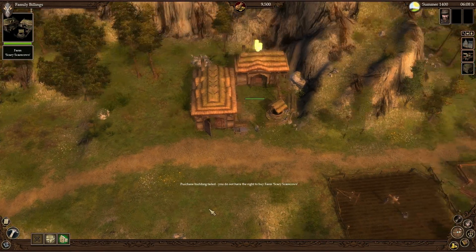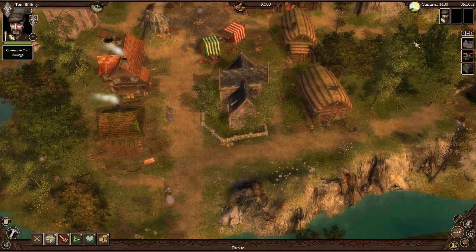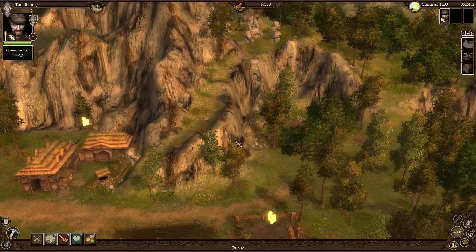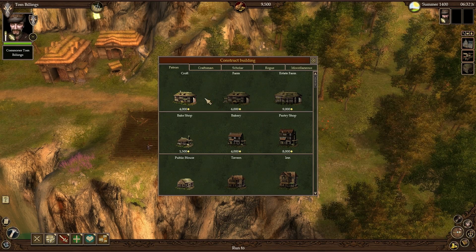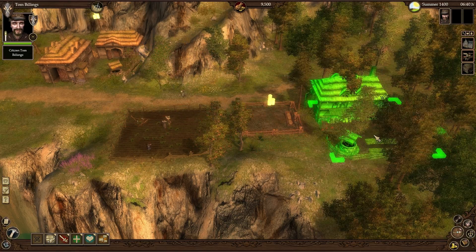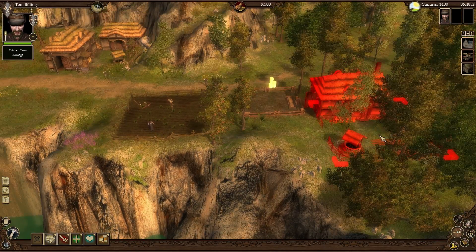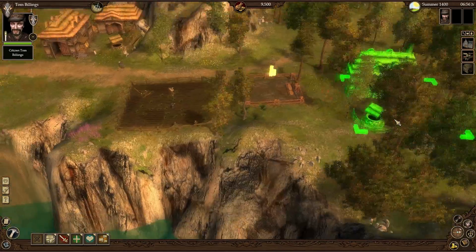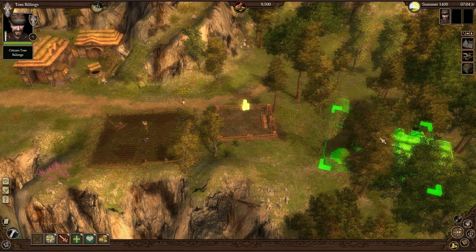I purchased the title, but I still don't have the right to buy that farm — it may be too high level since I'm only level one, denoted by the star icon. No big deal. I run my guy back to the house by left-clicking to select and right-clicking the destination. I'll go to Construct Building instead — the farm is level three, out of my range. As a Patron these are the buildings available to me, so I'll go ahead and buy the Croft. To rotate buildings, hold down left Control and move your mouse around.